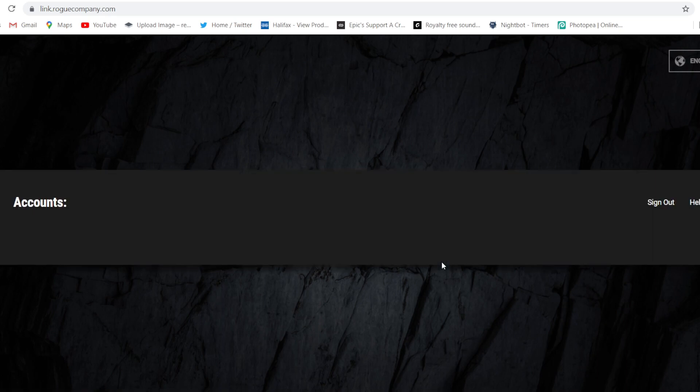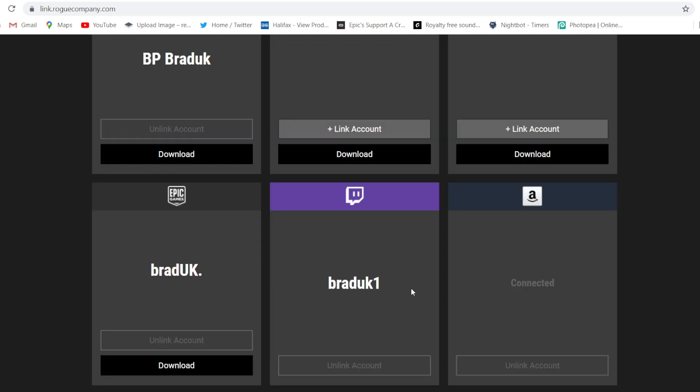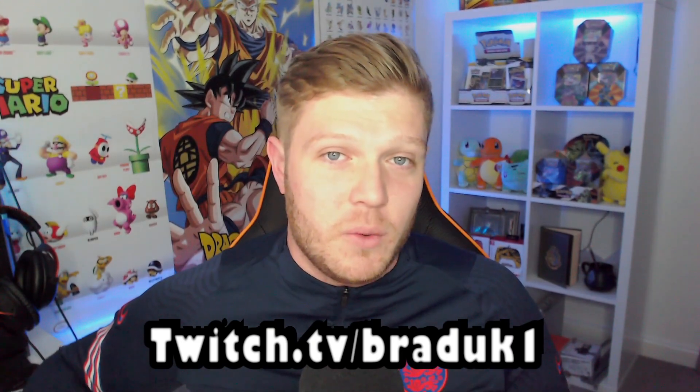On the login page you'll just have to fill out your information. As you can see by following that process, my Twitch account is now linked with my Rogue Company account. By the way, you can check me on Twitch from Monday to Wednesday, 8pm British Summer Time till late, where we do fun stuff.